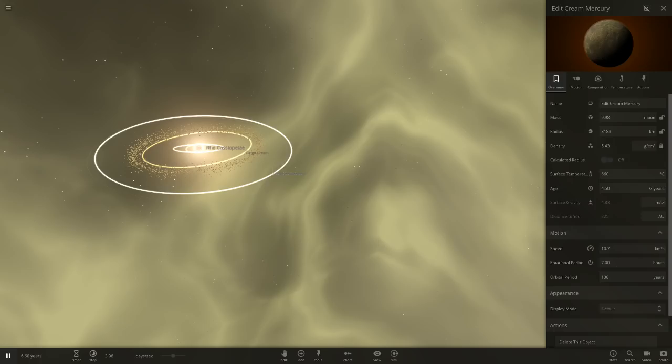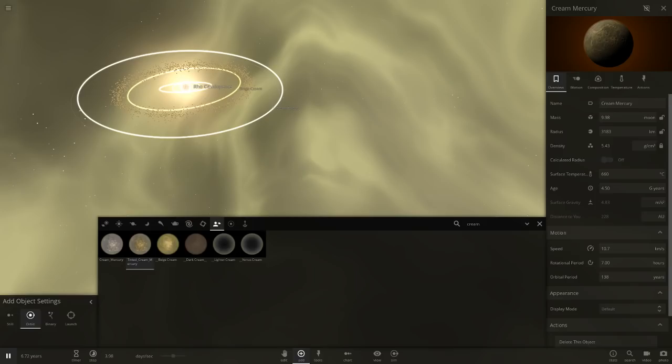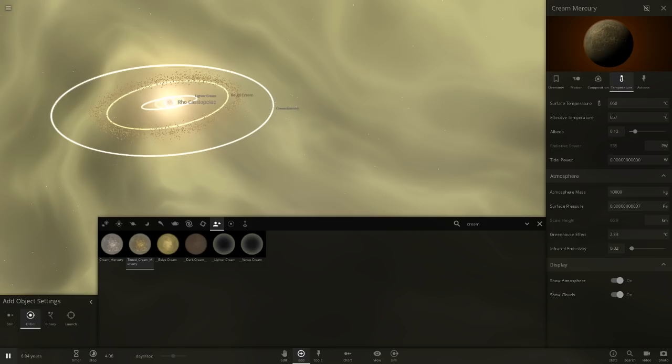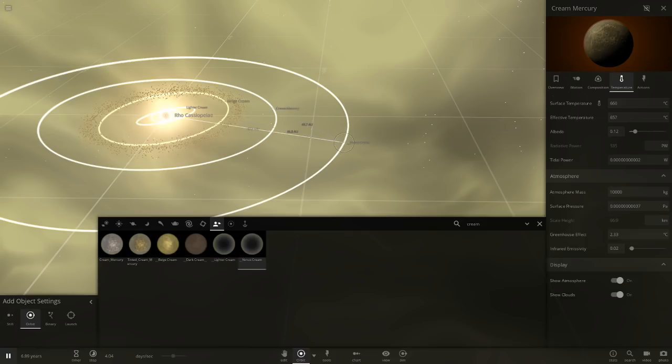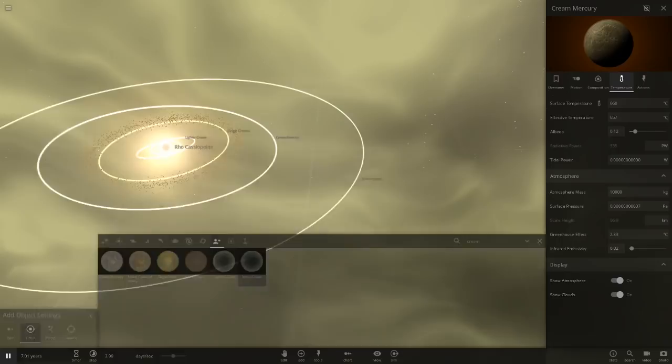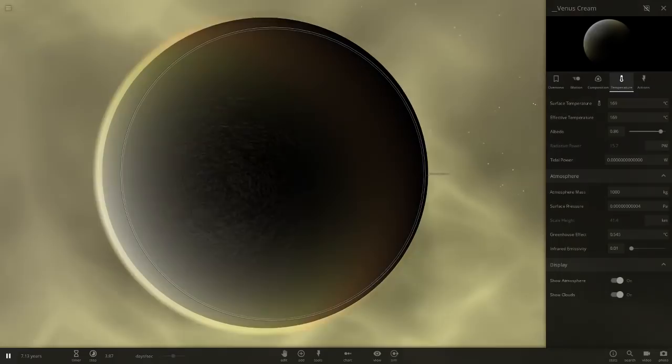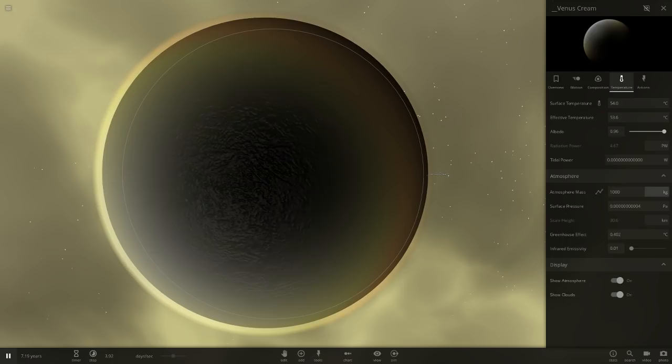Now let's try to make an Earth-like world. This cream mercury is also glowing from temperature, which is cool. Let's use Venus cream — it's the same colour as Venus's atmosphere but made thinner so we can see the surface. Put it on a slight incline. It's already got clouds but it's way too hot, so we need to cool it down. Infrared emissions set near zero. This star is crazy — if we want it near 1 ATM it's going to go crazy unless we're careful.